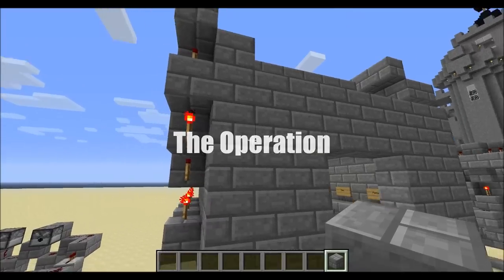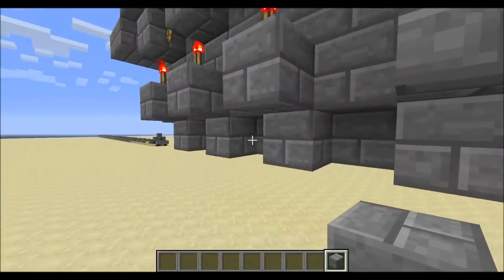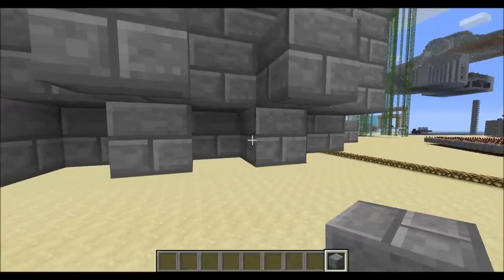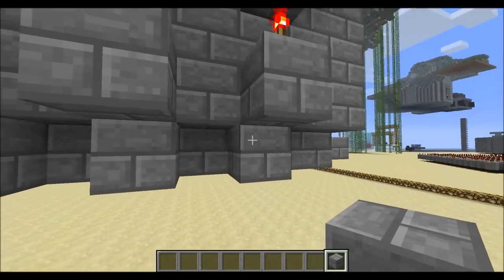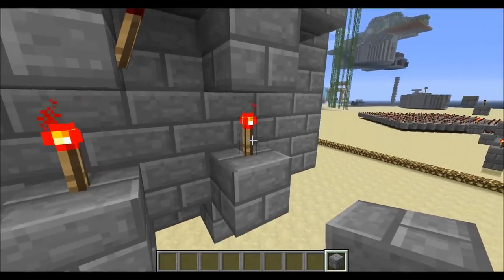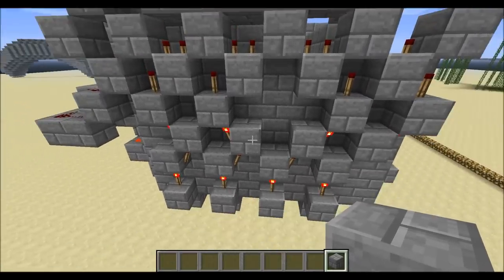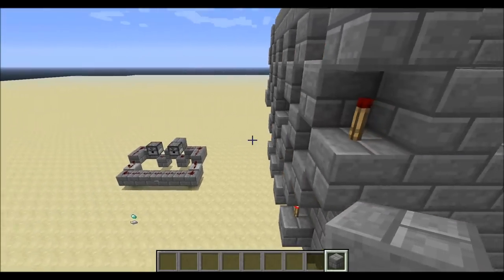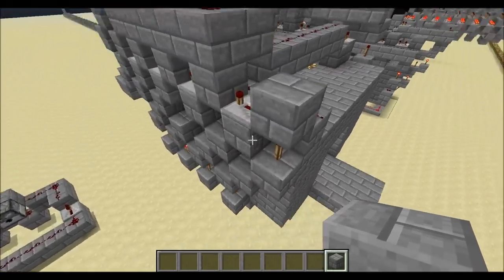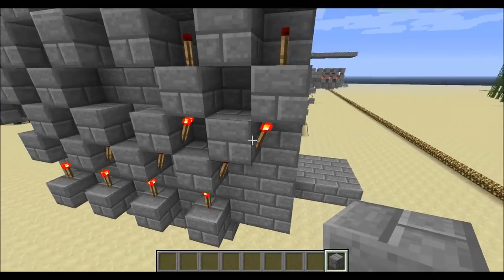Now I'll show you the outside of the room. Behind each of these blocks down here is the button. What's actually behind here triggers a piece of wire on top of this block. And then everything you see on the side here is just for propagating the signal upwards without adding width to the room.